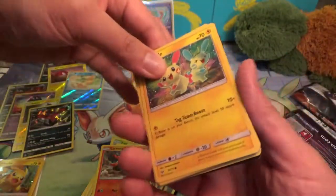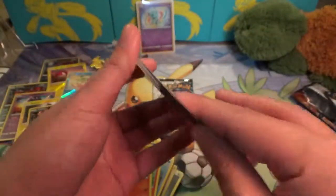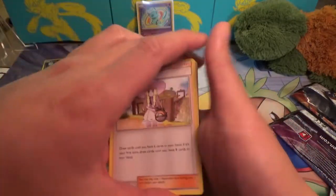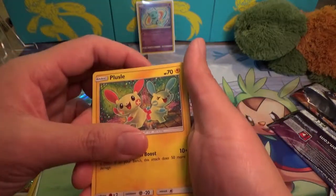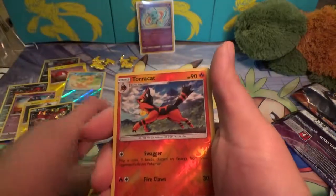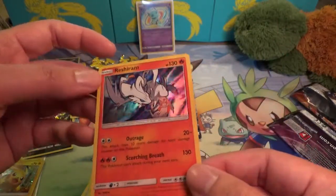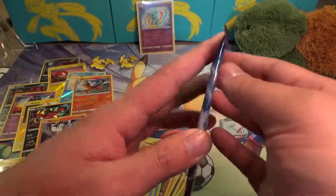Speaking of strange Pokemon, I never understood these two guys either. Metal Energy, Willy, Volcarona, Go Lurk, Puzzle, Torracat, Totodile, Buzzwole, Pikachu again, Torkoal Reverse, and Reshiram. And last pack.